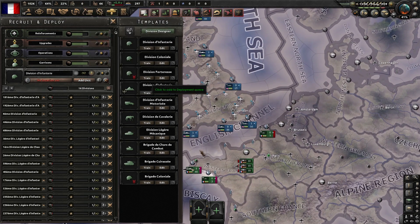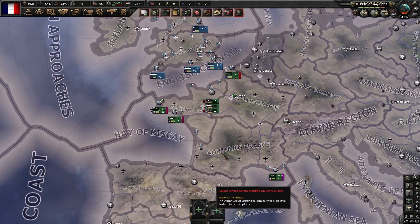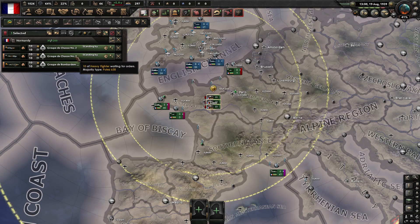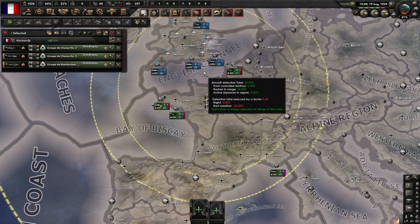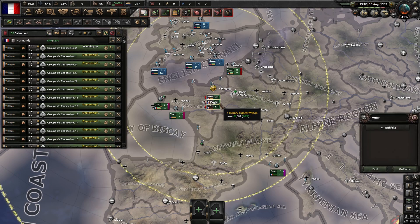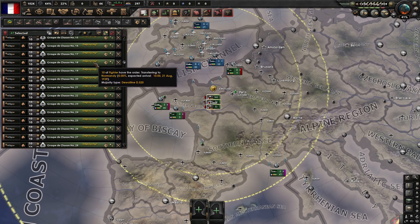So 148,000 manpower normally. Now that the planes have been deployed, what you're going to do is, after they've been selected, hold F on your keyboard.